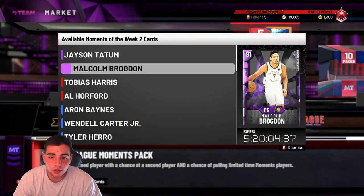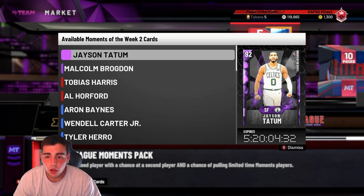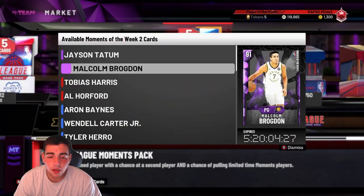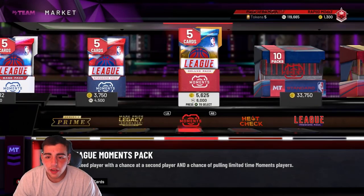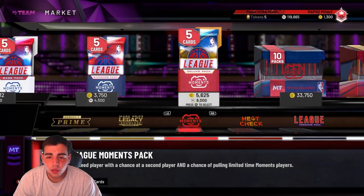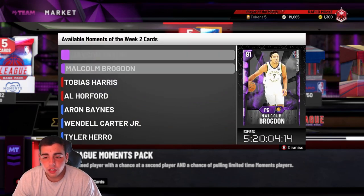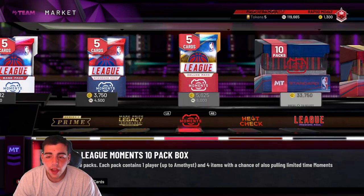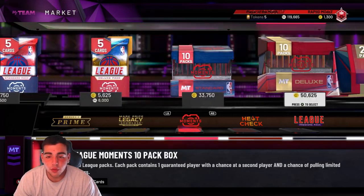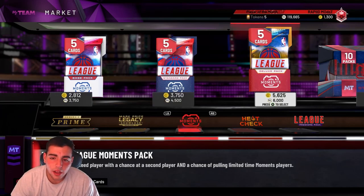Right now I would recommend selling your cards and buying later — that's number one. Since they do have Malcolm Brogdon and Tatum, the moments of the week cards, at a pretty high price right now, I would recommend waiting until they drop a moments card, probably today or tomorrow. Wait until they drop a diamond moments card. If you want to do the Doncic collection, wait until that card drops. I would not do the Doncic collection right now — I did it just to have content for you guys and try out the new Doncic.